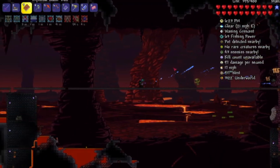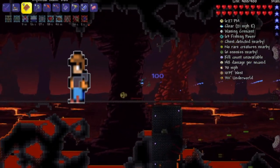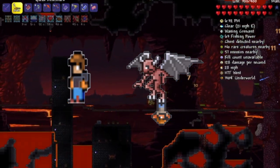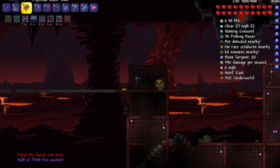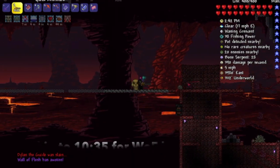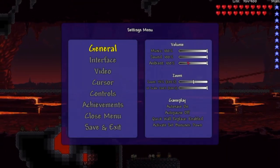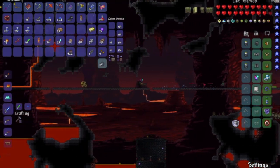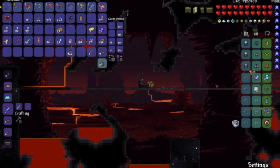Now, time for the strategy. You want to start out by getting a Guide Voodoo Doll, which is always dropped by the rare enemy in the Underworld, the Voodoo Demon. You have to spawn the Wall of Flesh by throwing the Voodoo Doll into the lava, and the Wall of Flesh will spawn on the side of the screen that you are facing. Before you spawn it, make sure that you are zoomed all the way out, because you want to stay as far away from the wall as possible while still being able to see it. This is the time to throw on any buffs you have, like Iron Skin or the Well-Fed buff — these are optional but can be very helpful.